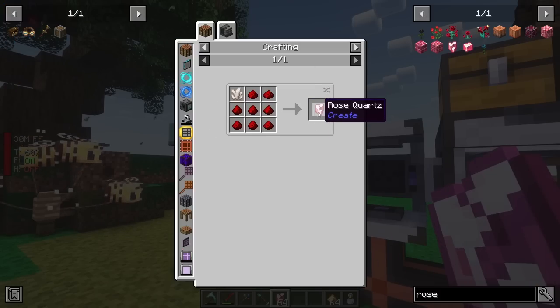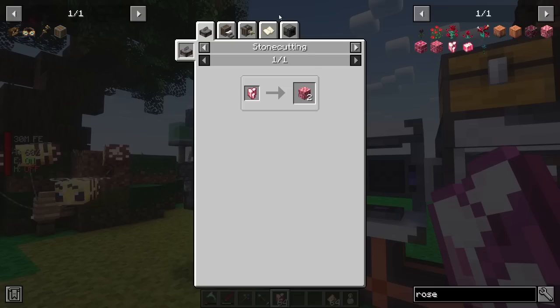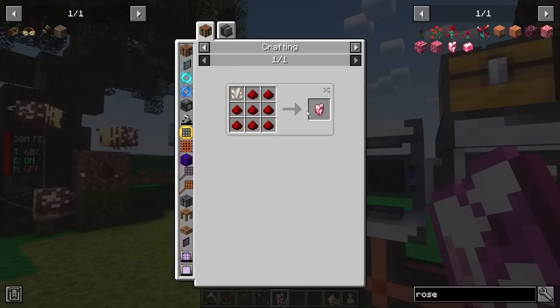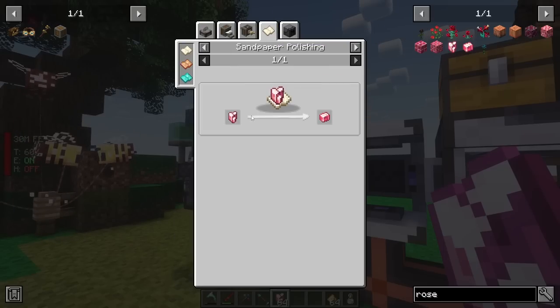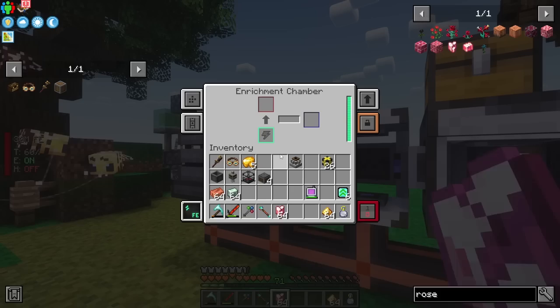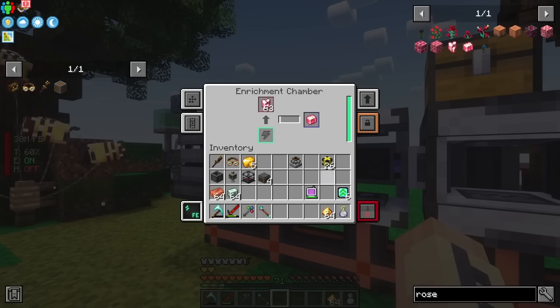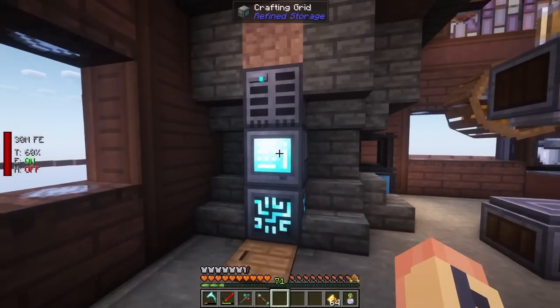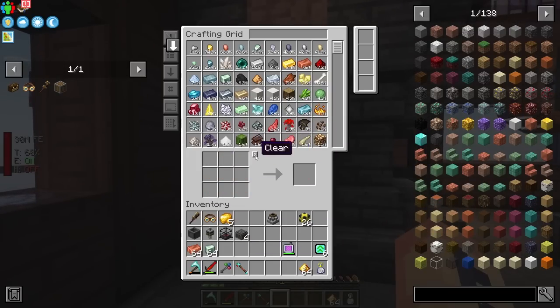I just need to make some rose quartz. I was doing some gold dust for upgrades - let me pull that out. This rose quartz is kind of the base recipe. You go ahead and process it in the enrichment factory really easily - you can do it another way with Create, but it takes sandpaper. Why bother when this way it goes nice and fast? I'll already need that in a couple minutes for the deployer.